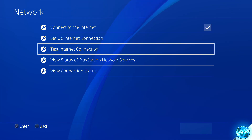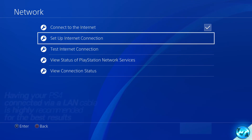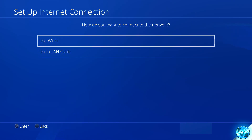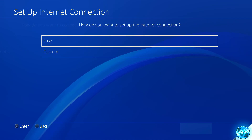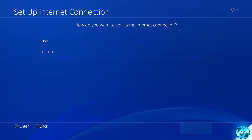Regardless of whether you're running on a wired or Wi-Fi connection, the steps are the exact same. Once you've performed a network test if you wished to, go ahead over to the Setup Internet Connection tab and select that. Inside of there, select whether you're using a LAN cable or Wi-Fi. I'm personally using Wi-Fi but the steps are the same for a LAN cable. Then go to how do you want to set up your internet connection and select Custom.